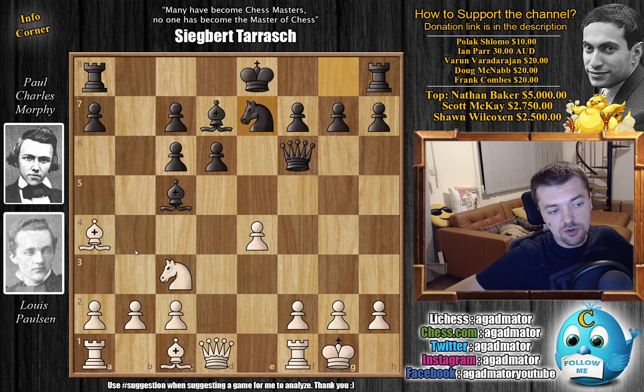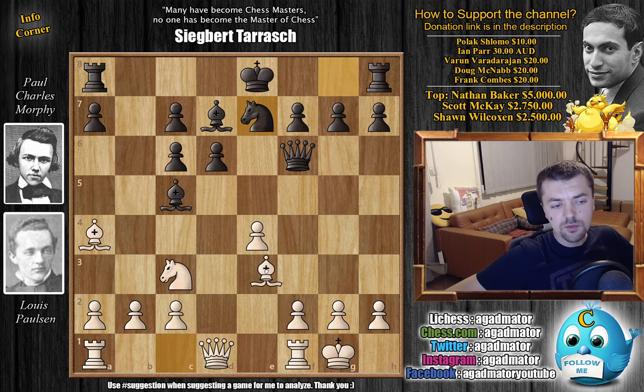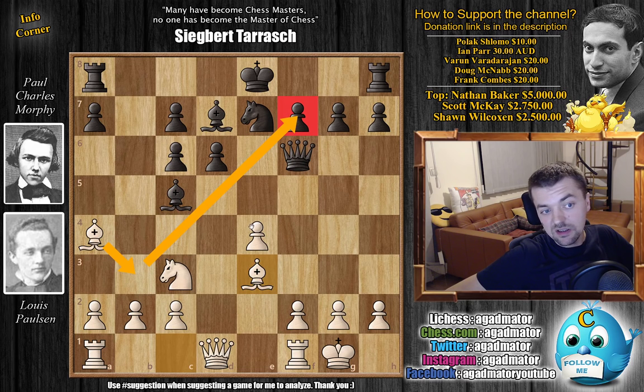Paulson should definitely consider a move like bishop to b3 — the bishop will be much better on this diagonal — or even bishop to d2, continuing with queen e2, maybe bringing the rook to e1, king h1, f4. All very nice moves. However, he goes for bishop to e3, and critics have been criticizing Paulson for this move since he played it. In a blindfold game, Paulson decided it was okay to mess up his pawn structure to get the semi-open file for the rook. Morphy just captures it: bishop captures on e3, f captures on e3, opening up an attack on Morphy's queen.